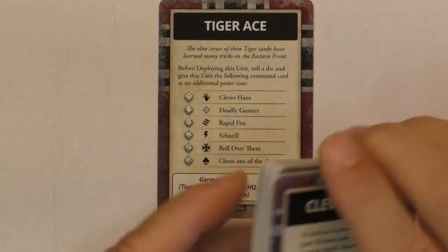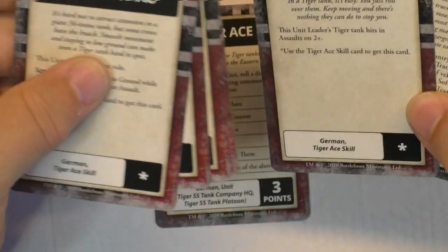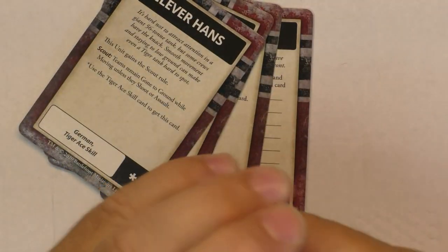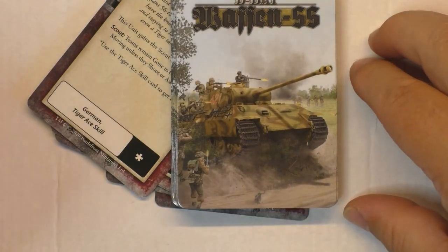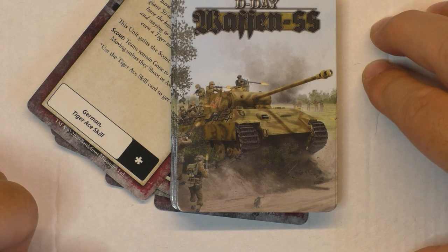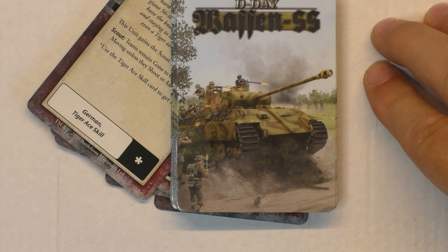So that covers pretty fast the remaining cards — Soft Skin, Lucky, Panzer Pioneer Platoon, Armored Flak Half-Track, and so on — that come with the card set. That completes my D-Day Waffen SS look at the book and the command cards. I hope you enjoyed. Thank you for watching — see you soon with my future video. Bye-bye.